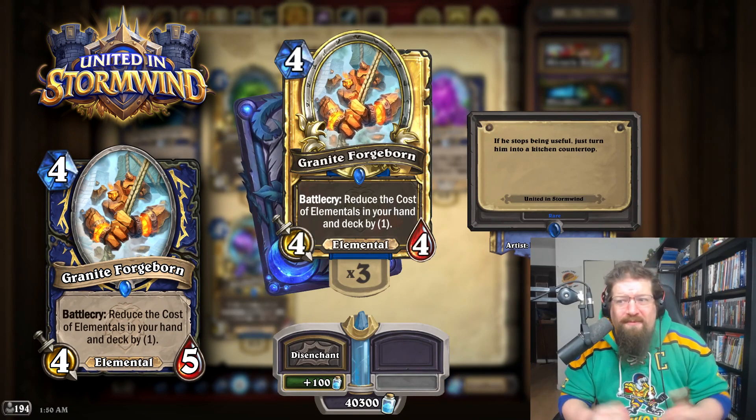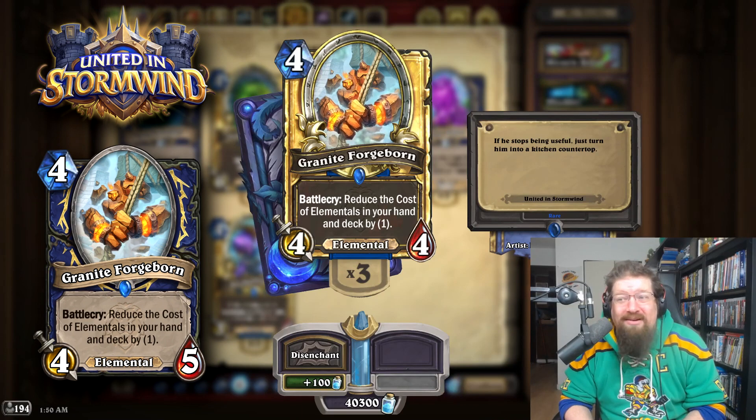Raniit Forgeborn used to be a 4-5, it's a 4-4 now. Give it a health — I don't think it matters. I don't think people are going to play Elemental Shaman at a high level anyway, so you might as well make it a Yeti.